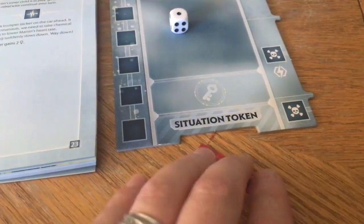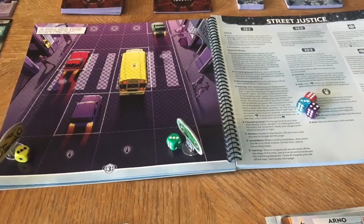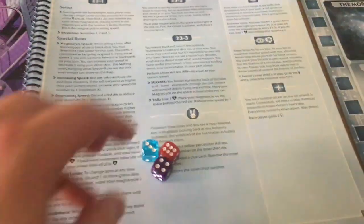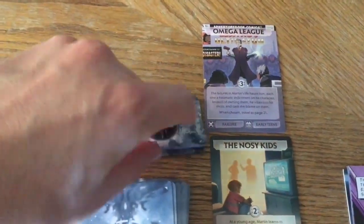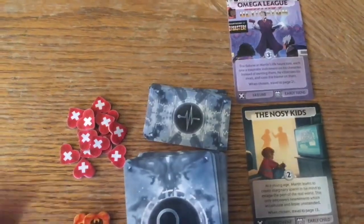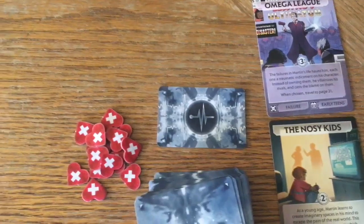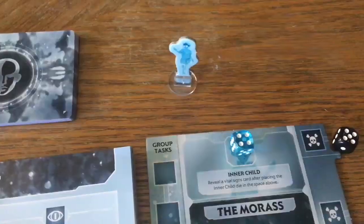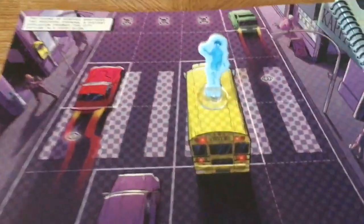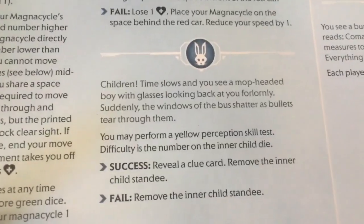If your situation is hostile, whenever there are more threat dice than enemies in play, return a previously defeated enemy to the spawn site listed on the map. If you draw the transparent blue die, it will be rolled and placed on the inner child spot on the sideboard. Then reveal a vital sign card: if a stable sign is drawn, nothing happens; if a critical sign is drawn, check the adventure book for a vital sign symbol and read it; if it is a flatline card, Martin has passed away and all players lose. You will also place the inner child standee on the indicated space on the map — when you move to this space, you read the section and do what it says, which will be different in every coma zone.